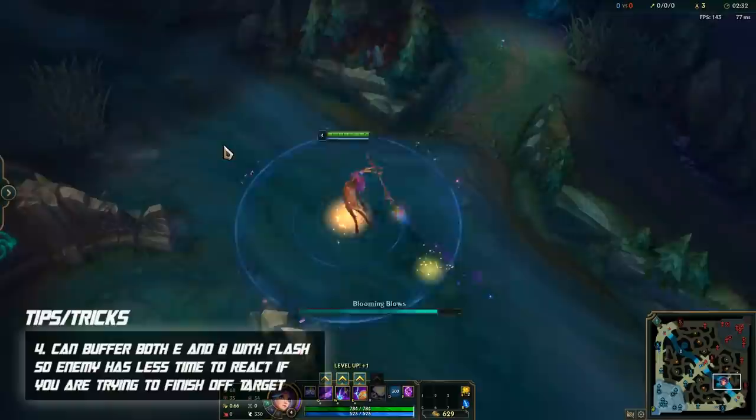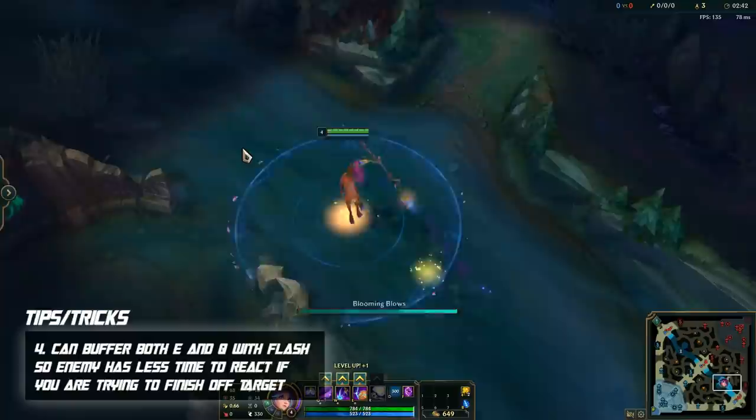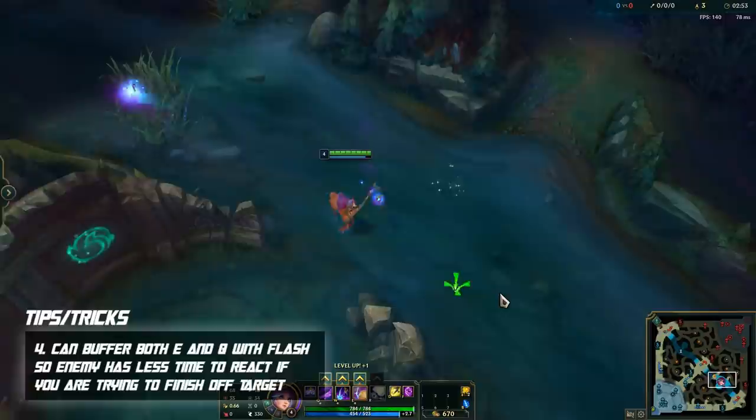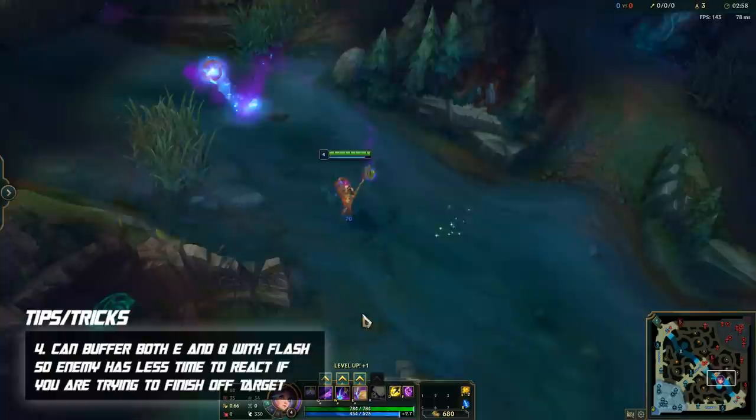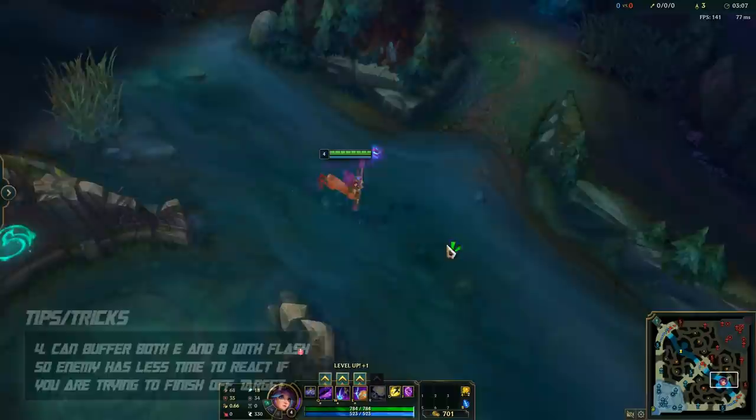With Lilia, you can buffer both your E and your Q with flash — you cannot buffer your W or your ultimate. If you're trying to finish off a low health target that's getting away, these are great combos. Use your Q or E and then immediately flash — the ability will come out as soon as your flash goes through, giving the enemy much less time to react. This gives you the highest chance of securing that kill.